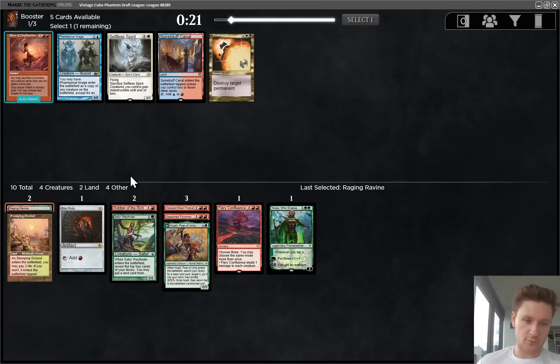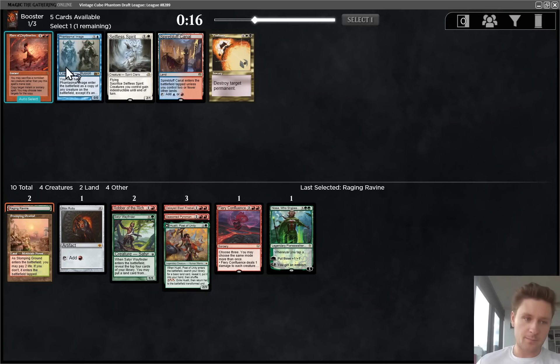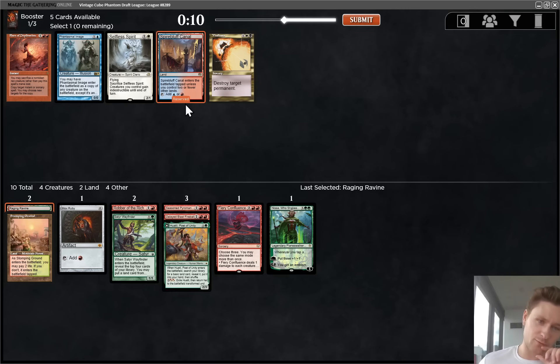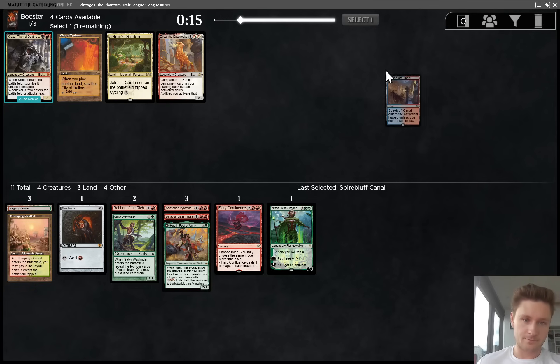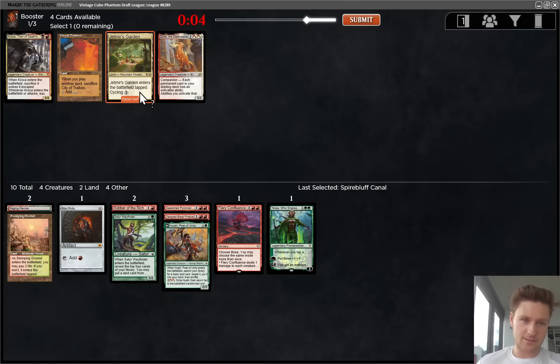I think I will take the Flare of Duplication. It only sacrifices red cards, so we can't stack like a Sater Wayfinder, and it might not get there, but it's very good with both of these two cards. High upside. Actually, maybe we just take the Spire Bluff - set this up in case we see like a Time Walk or get some good wheels. Jemmere's Garden versus City of Traitors is kind of close. I think I'm going to take the Jemmere's Garden. It is very close, but the white splash is potentially really nice if we see specifically Fourth Bridge Passage. There's some other stuff we'd want to splash too, but that would be really good.